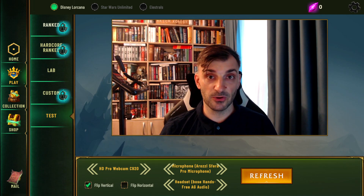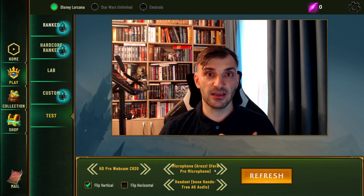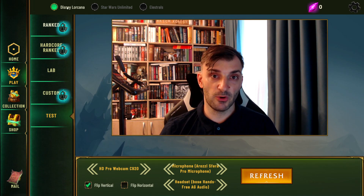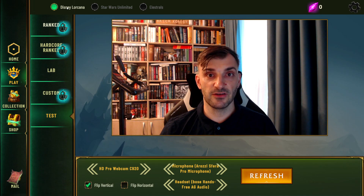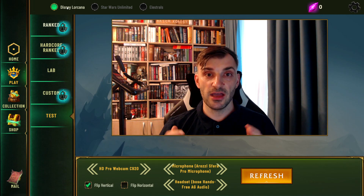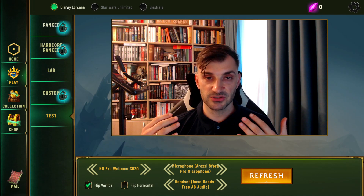This will allow you to set up your camera, adjust it, and change some settings like preferred devices — camera, microphone, and output devices. You can also change the game you want to play from up here. At the moment only Disney Lorcana is available, but over time we will add additional games.